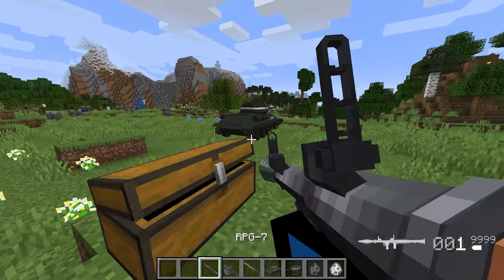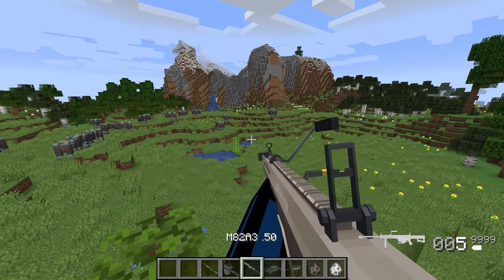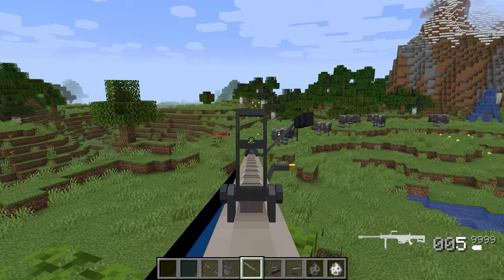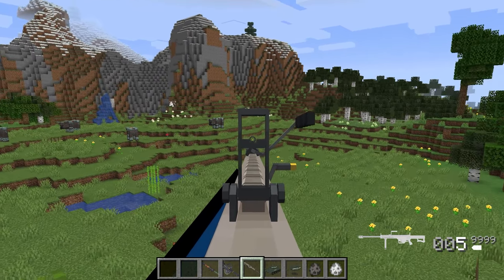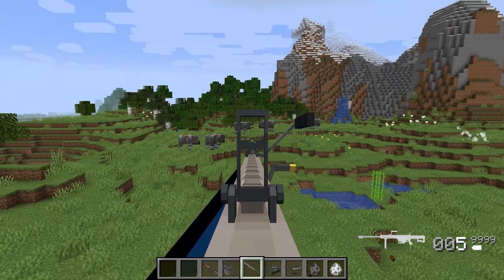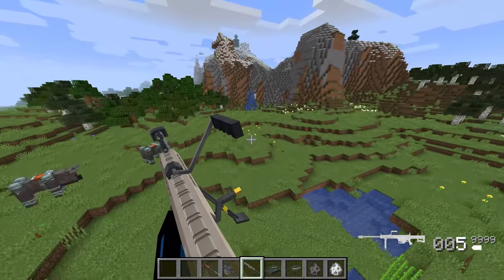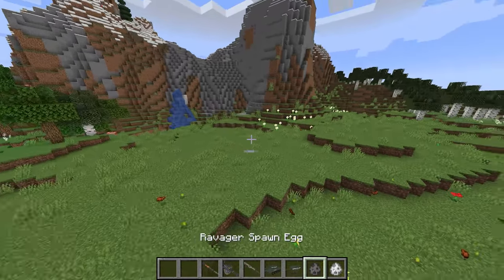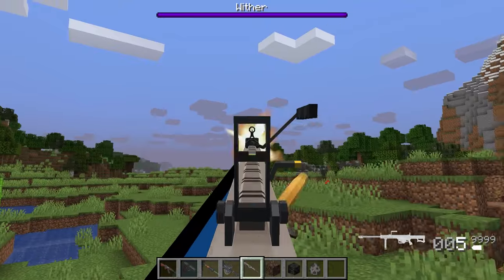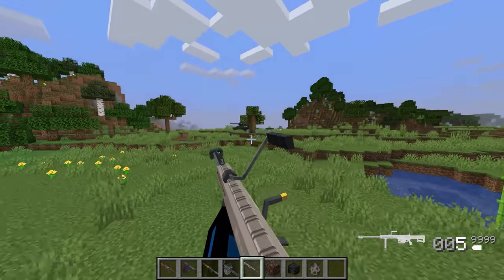We got a sniper rifle and two kind of insane weapons. This is just absolutely awesome — it pretty much two-taps the Ravagers and should one-tap a cow. Yep, goodbye cow. This is the 50 caliber Barrett, I believe. Huge caliber. Sounds absolutely beautiful and the firepower definitely reflects that with how easily you can destroy things. I'm just slaughtering Ravagers — these guys are going to be extinct by the end of the video. That has to be like a quarter of his health per shot, and he's dead in four shots.